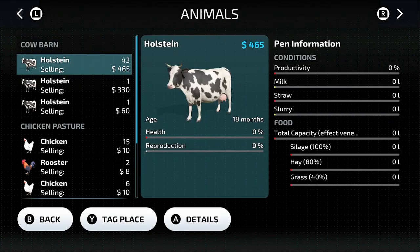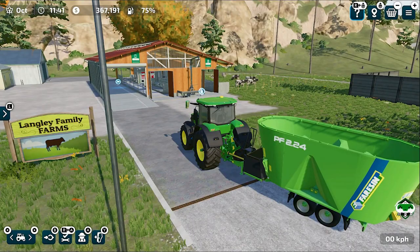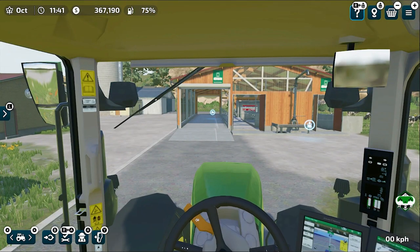Now that we've bought the cows, the next thing is to feed them. Let's check the Animals menu. As you can see, we have our cows' health, productivity, conditions, and the food they need. They can produce milk, straw, and slurry. We need to feed them silage, hay, and grass. If you want to get 100% productivity, you have to give them silage — that will give us 100%.